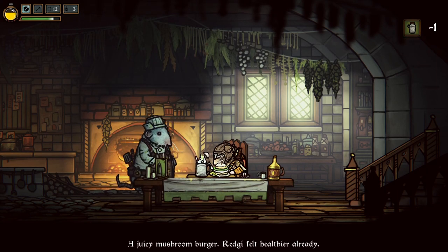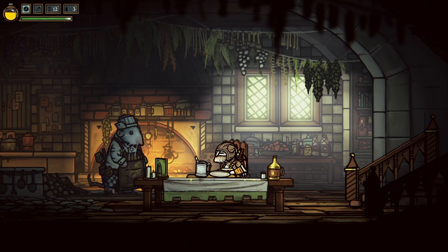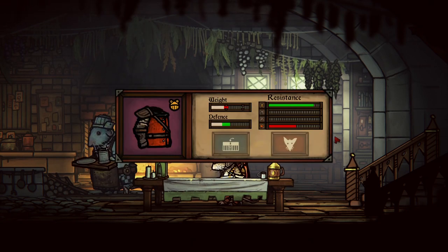And there's your second recipe — a juicy mushroom burger. Reggie felt healthier already. And as an aside, for this quest completion, you're going to get a piece of armor that has really nice frog resistance.